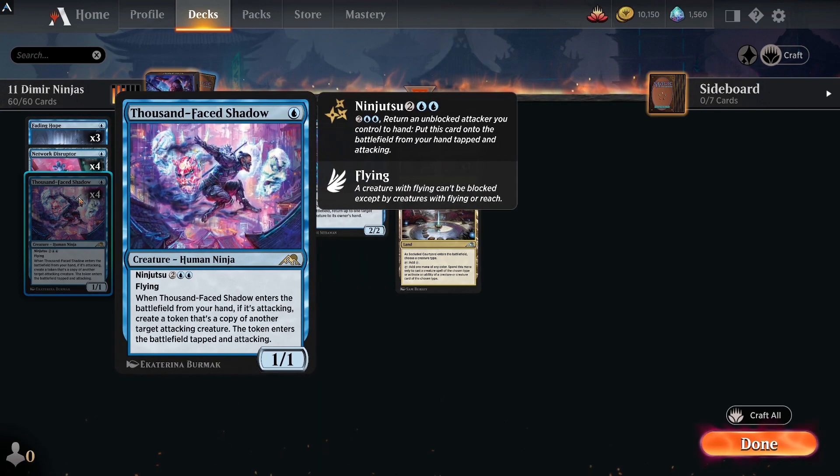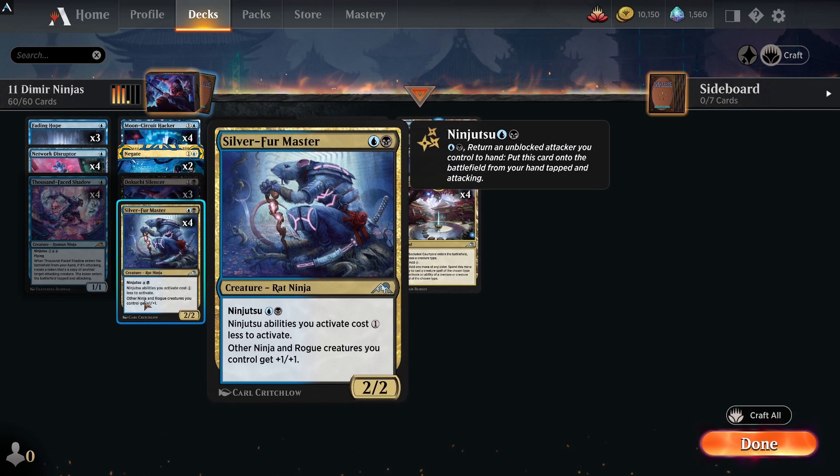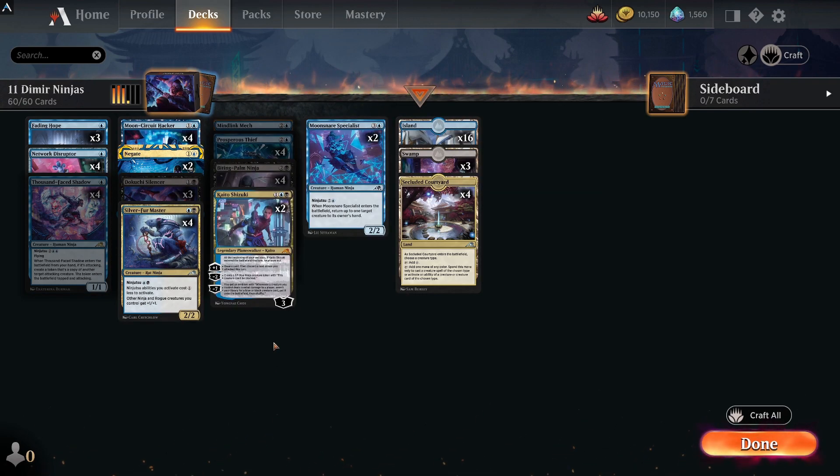When Thousand-Faced Shadow enters the battlefield from your hand while attacking, create a creature token that's a copy of another target creature — that token enters the battlefield tapped and attacking. This is the deck for you if you like more controlling, tricksy decks. It has the ninja tribal effect so it speaks to the tribal fans as well.